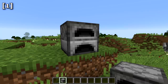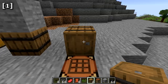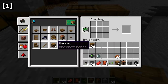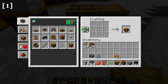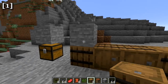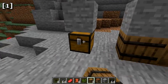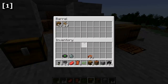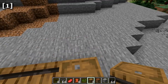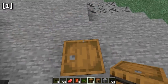Dead bushes can now be used as a fuel source in furnaces. Next, we have the barrel block — it can be placed in different orientations. Crafted with six planks and two slabs of any type, the barrel works exactly like a chest with 27 slots. The key difference is barrels can be opened even when there's a solid block on top, unlike chests. Barrels also function as workstations for fisherman villagers in villages.